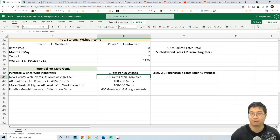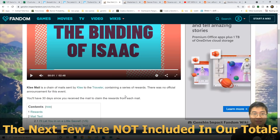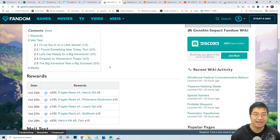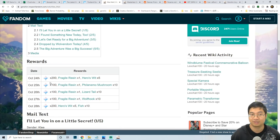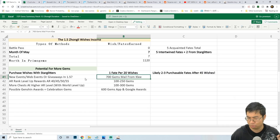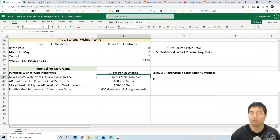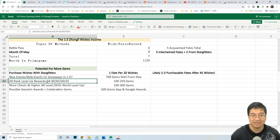Thinking about other chances for more promo gems — one of the best events was the Klee Secret Letter event. This event came with Klee as a new character, and for five days Klee was sending us promo gems from 200 up, adding up to 700 promo gems. This event was actually not shown during the livestream — it came as a surprise with the Klee banner. We haven't seen anything like this for a while, so hopefully it may return, but I haven't counted it in the total.